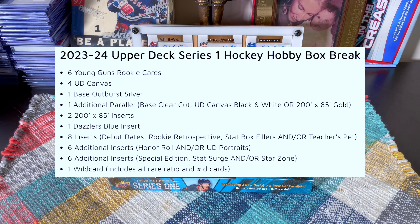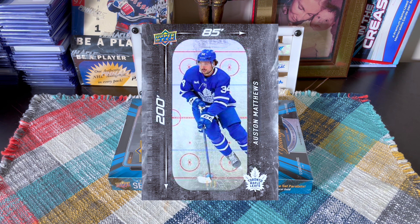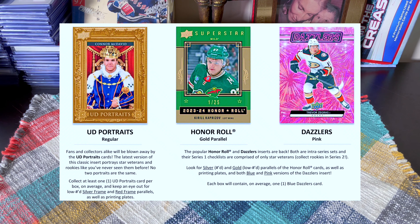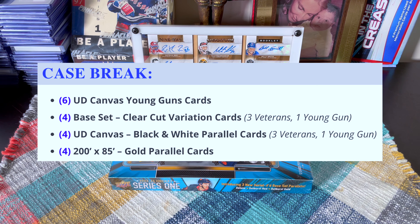Within a box break, expect six young guns, 45 Upper Deck canvas including a young gun on canvas, a base outburst silver, one additional parallel — could be a clear cut, a canvas black and white, or a 200-by-85 gold. There are two new base 200-by-85 inserts, dimensions of the rink apparently. You also get one dazzlers blue, parallels of those, debut dates, retrospectives, stat box fillers — new — teachers pets — new — honor rolls, Upper Deck portraits, special edition stat surges, and star zones, all new.